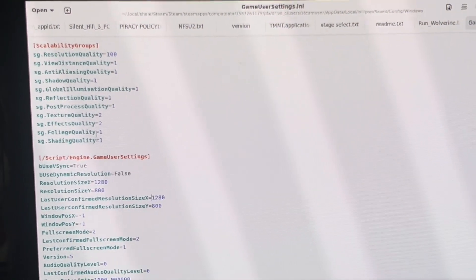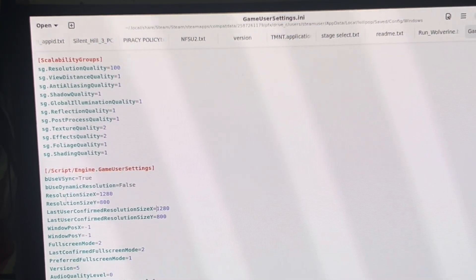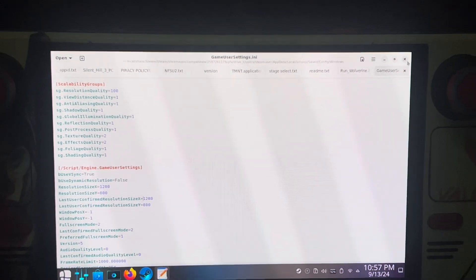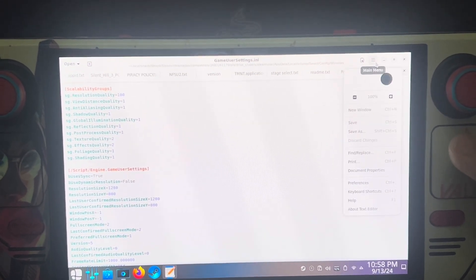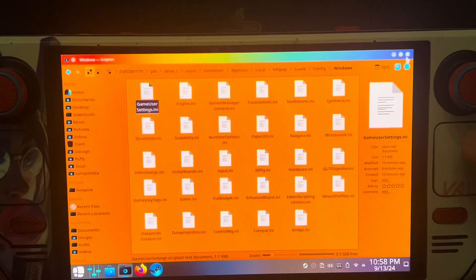Continuing the settings: post process quality 1, texture quality 2, effects quality 2, then shading — that's all. I will post the full settings in my description, just look for it. You can also change the resolution size — 1280 by 800, same value in both fields. After you change all this, click the three lines on the top right corner and save, then close.